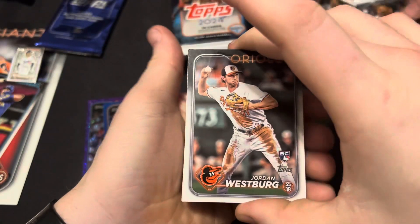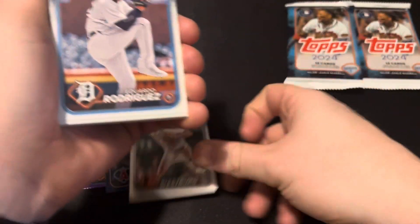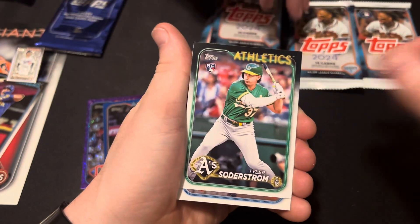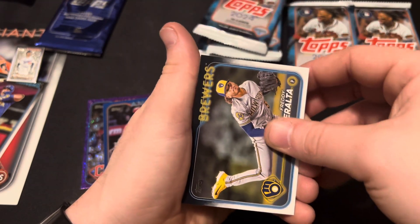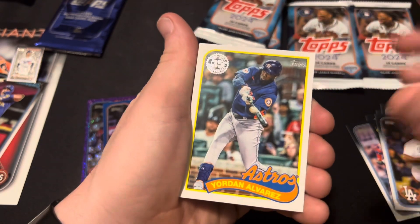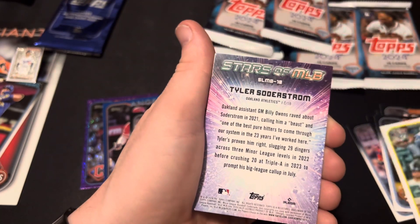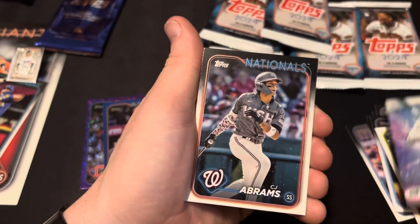I'm going to start pulling the cards for you. There's a Jordan Westberg, shortstop for the Orioles — rookie card. Rodriguez, Garcia, Soderstrom, Harris, Peralta, Schneider, Mongoria. There is a Yordan Alvarez. Soderstrom. Stars of the MLB, CJ Abrams, Gonzalez, Matt Olson.